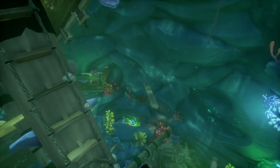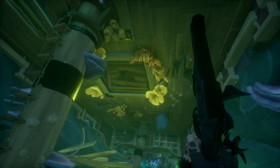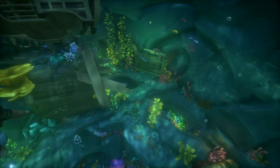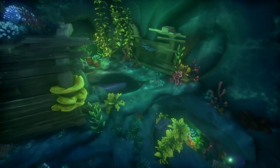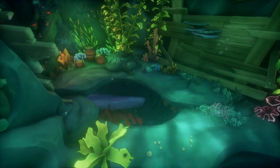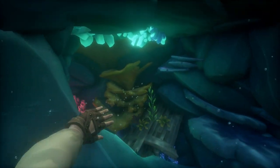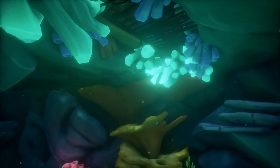After killing any sirens that get in your way, the next journal is going to be located right here. You're going to swim through this hole and go to the left. You'll see a brig door that you're going to open, swim through that, and to your right you'll find the next journal.